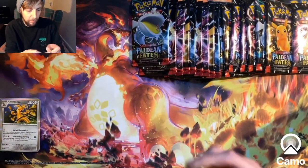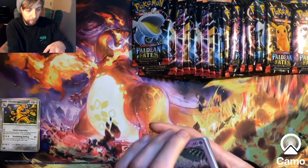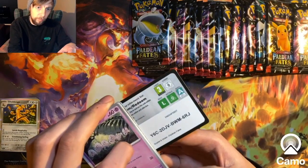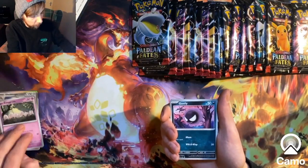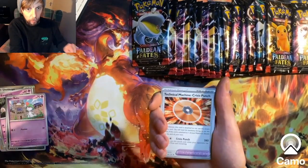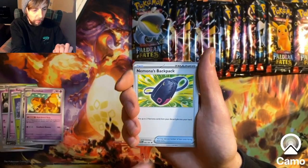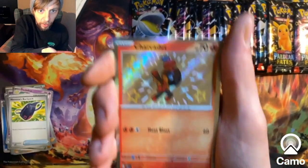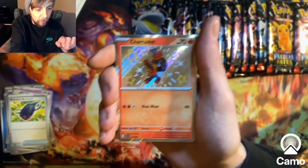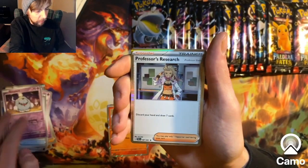Pack two - another code card, feel free to use that. We've got Ghoul, Gasly, Raltz, Toadskool, TM, Dashan, Myrna's Backpack, Charger Debt, a Baby Shiny - first pull - Greyyard Reverse and Professor's Research. Let's go!